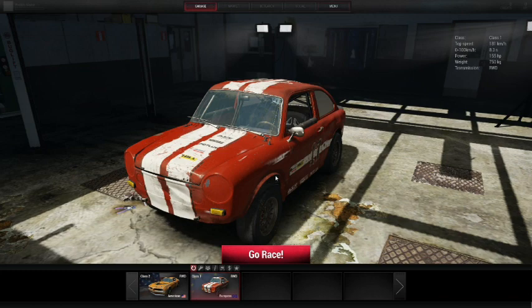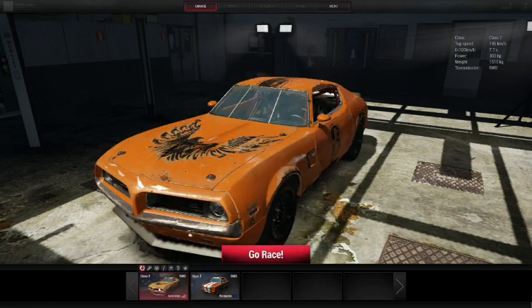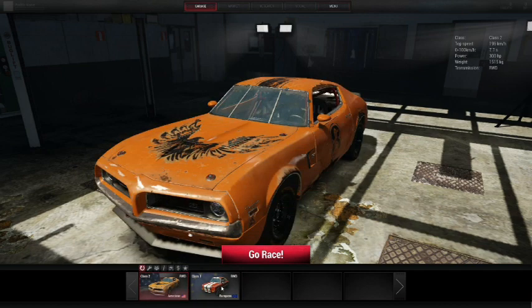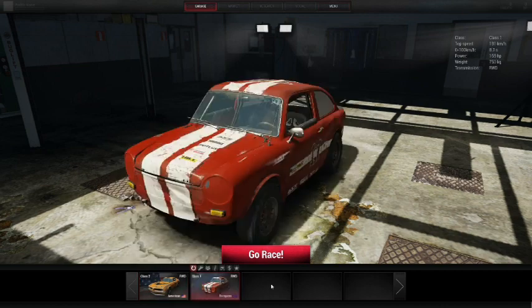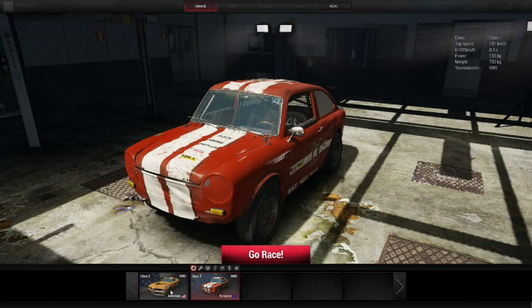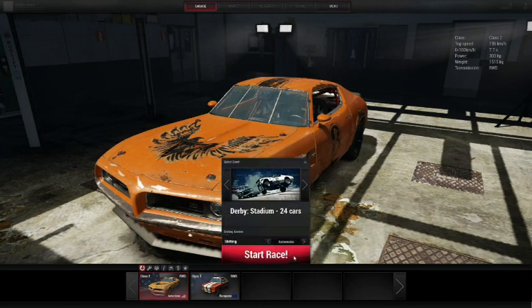The little European car corners a little better and is quicker in places but I don't think it's as tough. There are some rough stats shown — weight and such — and they're both rear-wheel drive. It'd be nice if they included a front-wheel-drive car for variety. They are giving you two cars in the pre-alpha which is cool, but I think a front-wheel-drive European car could be handy, though it might not do well in the demolition derby.